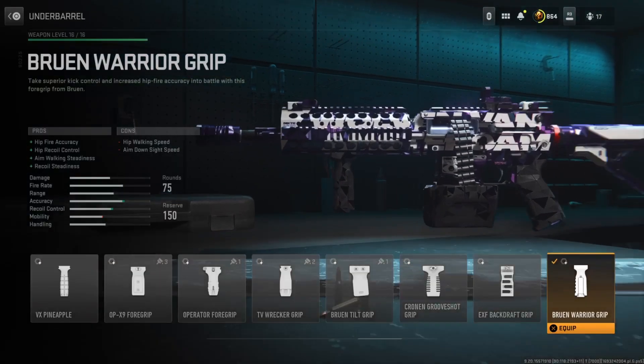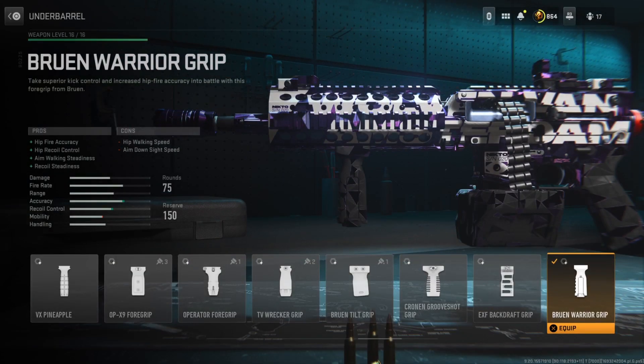Starting off with the underbarrel, I'm running the Bruin Warrior Grip. Now this improves the hip fire accuracy, the hip recoil control, the aim-walking stiffness, as well as the recoil steadiness. Honestly, I never really get this far into the underbarrel category, because I believe the best ones are like the first couple — like the FTAC 4.56 and the Commander 4 Grip and so forth.